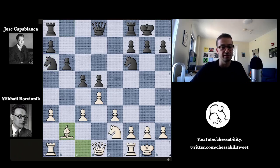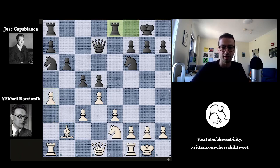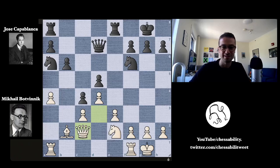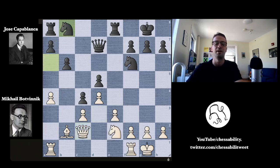Botvinnik fianchettos his dark-squared bishop to b2. We have queen to d7, a4 grabbing space on the queenside. Rook f to e8, queen to d3, getting the queen off the back rank. c4 closes the position and forces the queen back; the queen retreats to c2. Now knight to b8 by Capablanca — he has the idea to reroute the knight to some useful squares, but this is going to take a long time and waste a lot of moves on the same piece. Botvinnik is going to take advantage and get his pieces in formation for a really powerful attack.